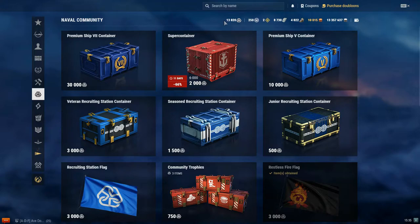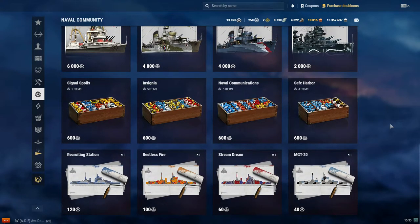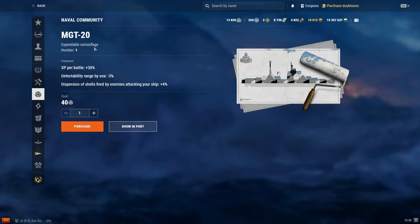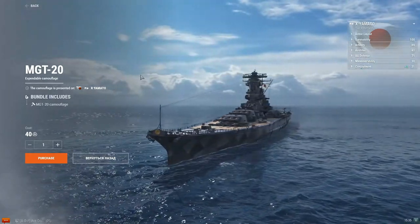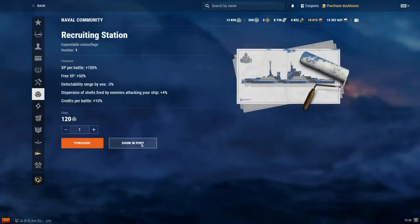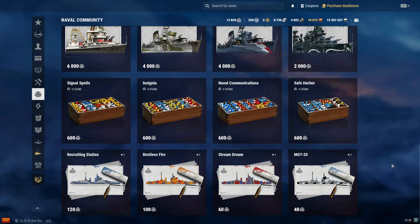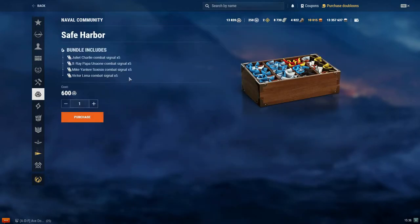Let's talk about the rewards, starting from the bottom. The first four cheapest options are expendable camouflages. You can spend from 40 to 120 community tokens on these expendable camouflages. Maybe you enjoy collecting camouflages — you can see what these look like. I think I already have two of these earned through other means.